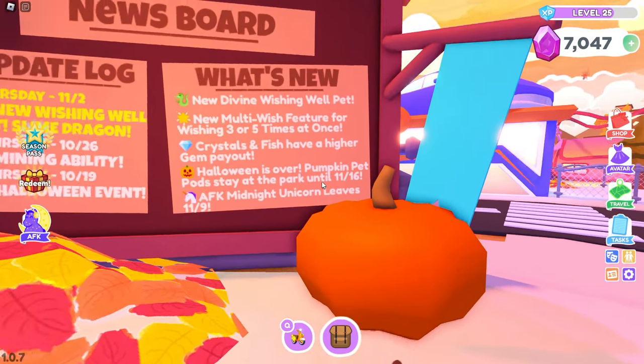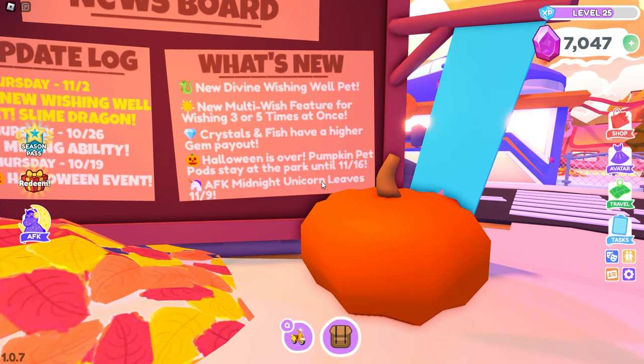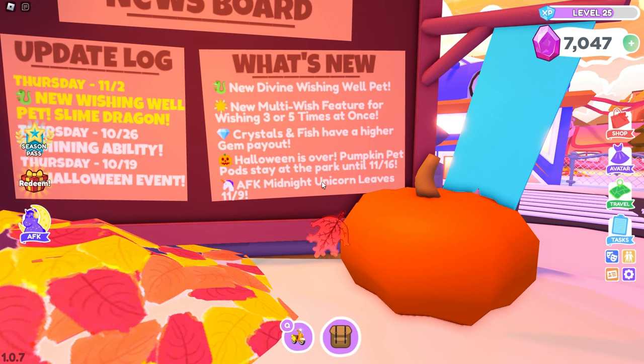So let's take a look at what is new. It looks like we have the new Divine Wishing Well pet, which is the Slime Dragon. We also have the new multi-wish feature for wishing three or five times at once, which is pretty cool — especially if you're a YouTuber doing a Wishing Well video. We also have Crystals and Fish with a higher-gen pet, which is awesome, and we're going to be checking that out today. And Halloween is over — the Halloween pet pod stays at the park until November 16th, and AFK Midnight Unicorn leaves.